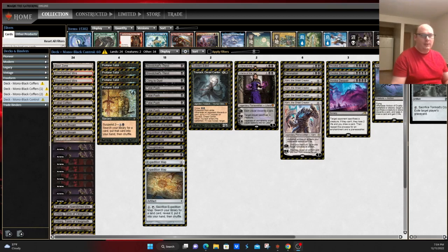Hey everybody, this is John for MTG Nexus with another deck overview for the Modern Format. This time we're doing Mono Black Cabal Coffers. If you like these kind of deck overviews, please consider subscribing to the channel, giving us a thumbs up, and letting us know what deck you might like to see us cover next.